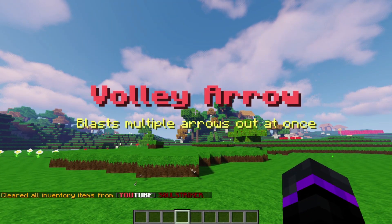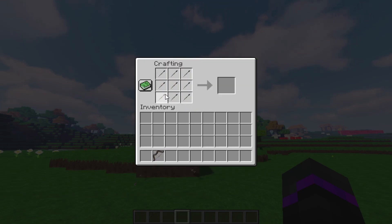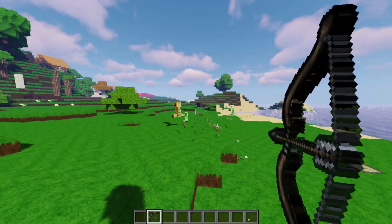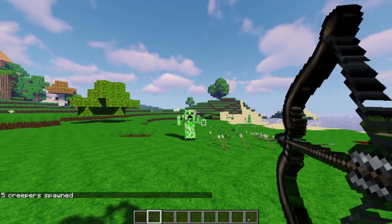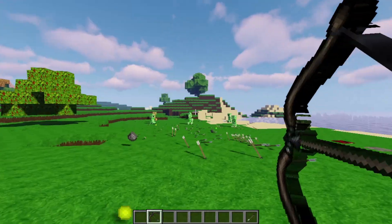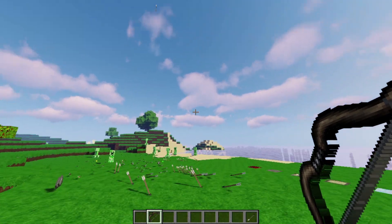We've got the volley arrow — I think this is probably one of my favorites because it shoots like five, maybe nine, at a time, which is pretty sweet. Basically just put all nine arrows in your crafting table and there is your volley. Now we'll shoot them and look at that — actually maybe it's nine, which would make more sense. It just shoots a whole bunch. If you have a horde of creepers or zombies you just shoot them over there. There are arrows all over the ground — if we shoot them in the sky you can see all the arrows. That looks pretty sweet.